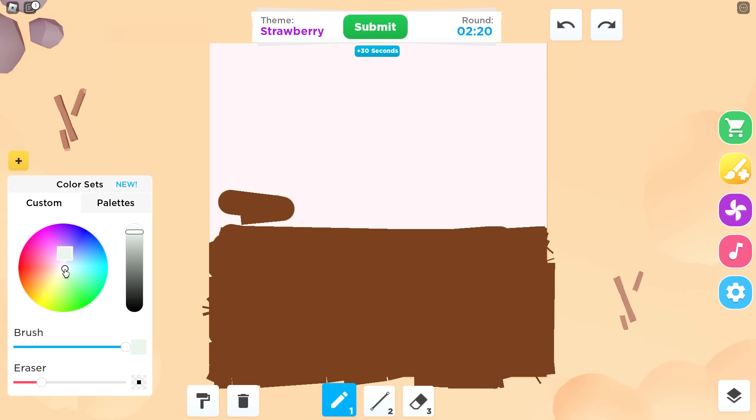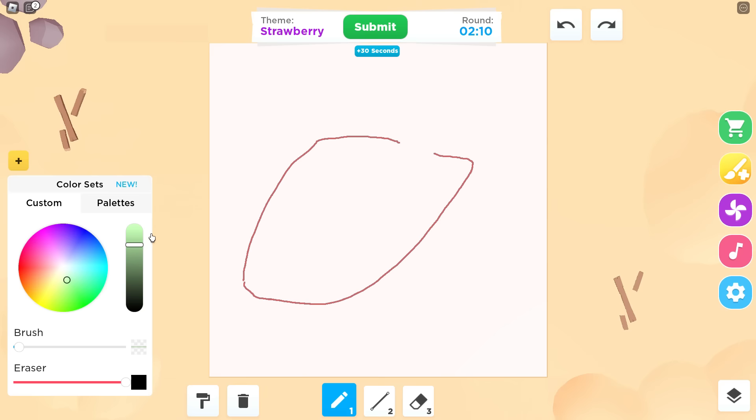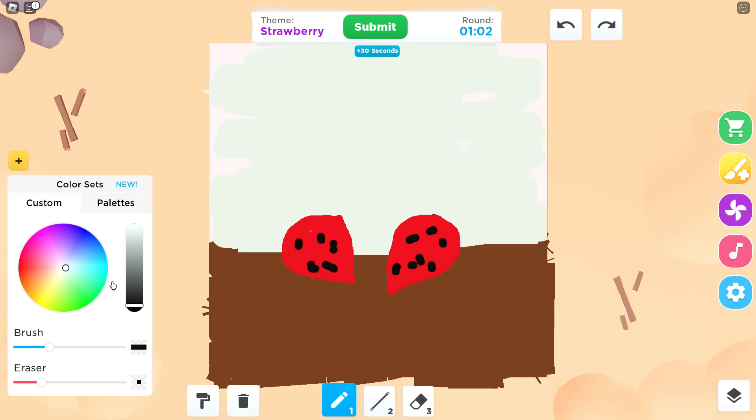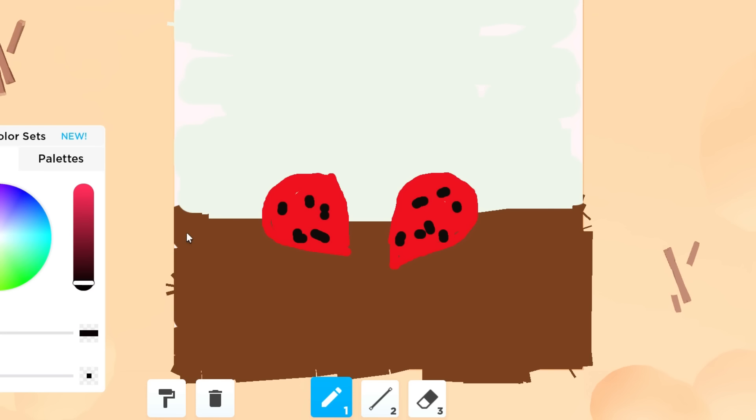I ate the leaf before by accident. I might have to add another 30 seconds — no, that's cheating. Okay, I've got the shape down guys and now I just need to draw the little specks inside — like the seeds. Did you just say watermelon? Yeah, my drawing looks like a watermelon right now!